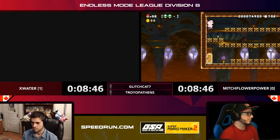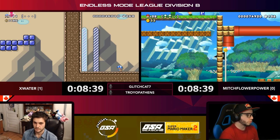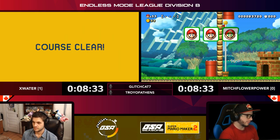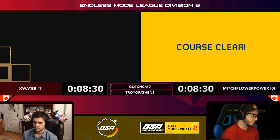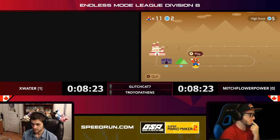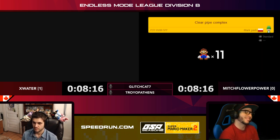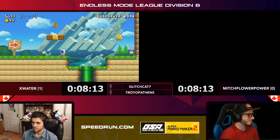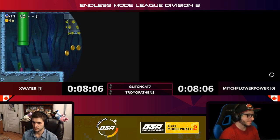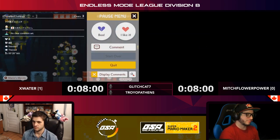A lot of times the timing is different — some levels you might see one where it goes really fast or switches really slow, and being able to adapt immediately is really helpful. Mitch with another solid clear on that star run. Three clears on X Water's side, two on Mitch's, and we're only about halfway through. In these races it doesn't really turn into a lead until someone is two levels up, because if X Water gets hung up on a long level while Mitch skips a couple and gets a short one, they can still essentially be tied.